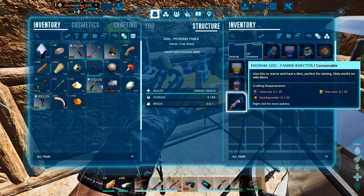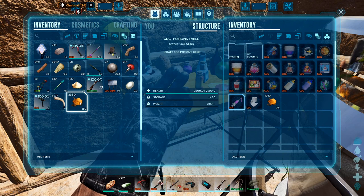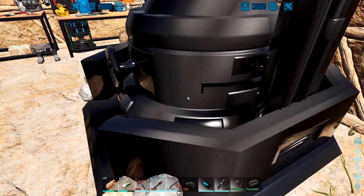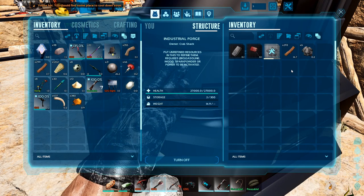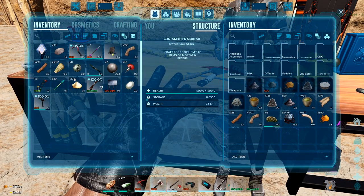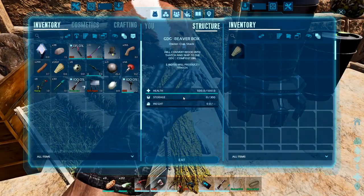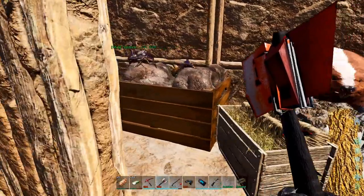I have plenty of spark powder and I'm sure I have plenty of charcoal as well. We'll make some of that a bit later. I don't need the sand. I have all this thatch for something — I forget which one it is. It converts wood into thatch and ships it to the compost bin. That's the fertilizer. I didn't make these in order, oops.